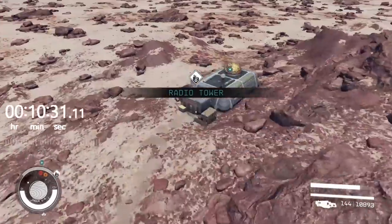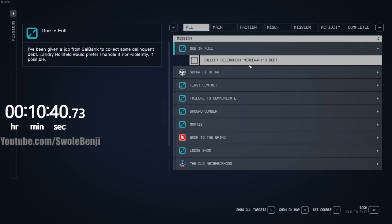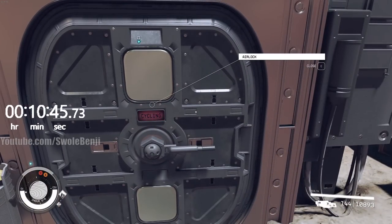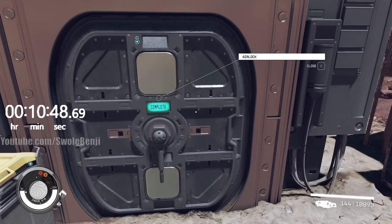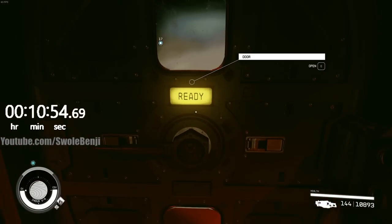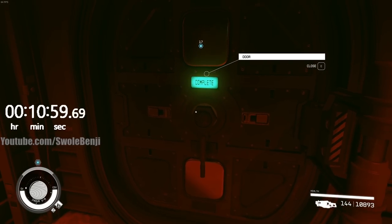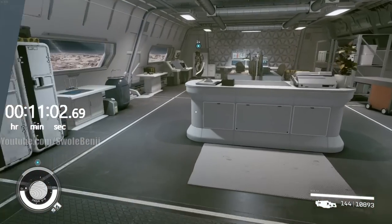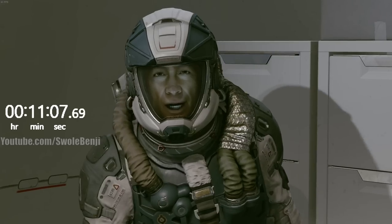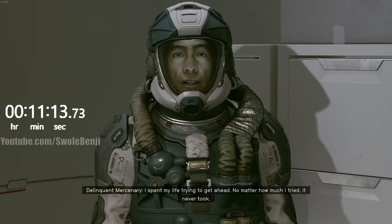Once you get to this part of the quest line called 'Collect Delinquent Mercenary's Debt,' you have to make a very specific choice. We're going to pay off his debt, which costs 10,000 credits — which you will have earned from the quest rewards thus far. I'll mention that I'm killing everyone in this playthrough, but if you use persuasion or deal peacefully you will get a bigger credit reward. When you talk to this guy, talk to him for a bit and then pay off his debt. If you do anything else, you will not receive the pistol.